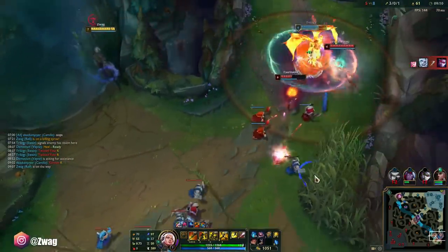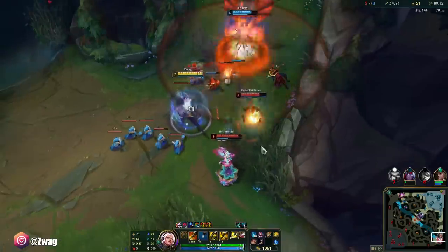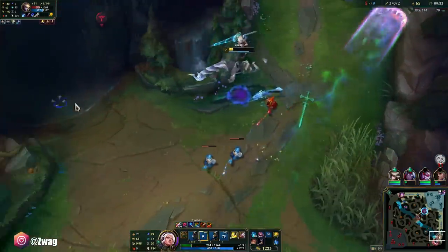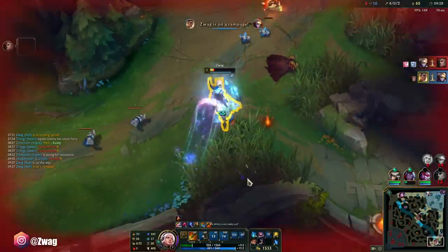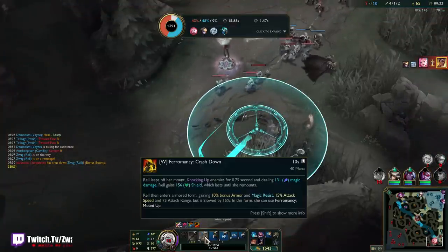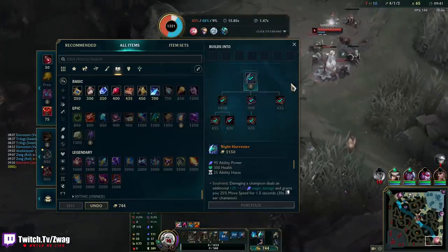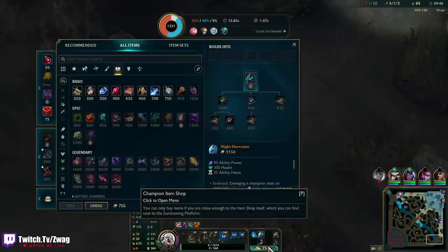Swain's got his ult going — and he's got an hourglass too, that's actually so clutch. Oh, I can't reach. I'm dead — I thought I had my W back up. I need two more seconds for a shield. They can hit me out of my W. I thought you can't be CC'd when you're jumping out of that, but that didn't work there.